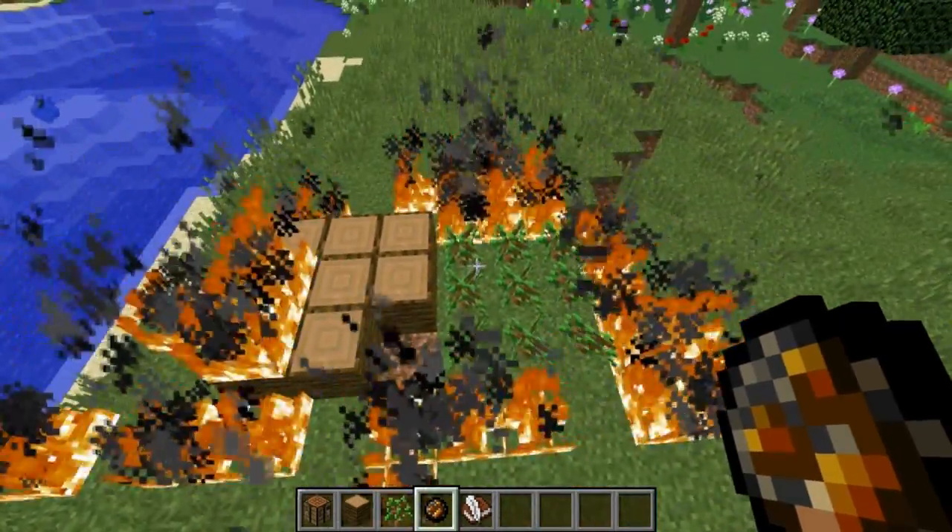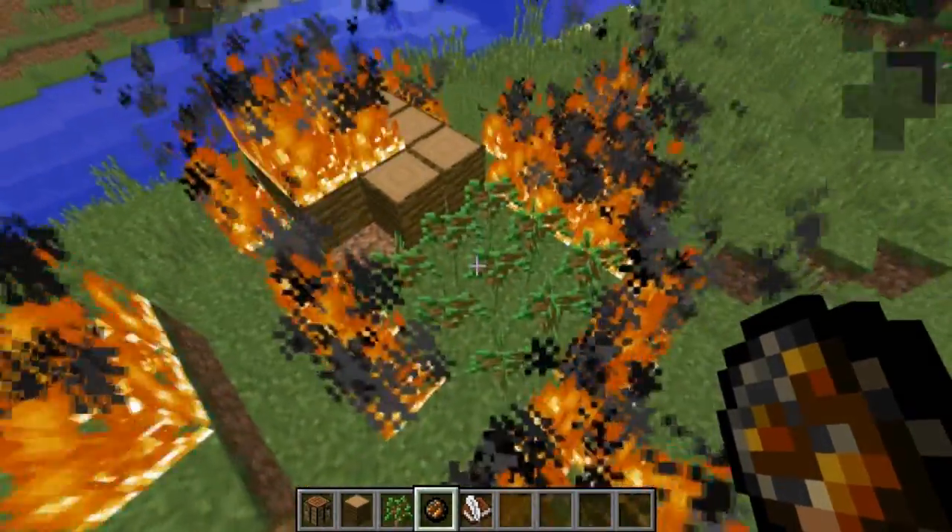Minecraft saplings don't burn. So if you want to fireproof an area, just use saplings.